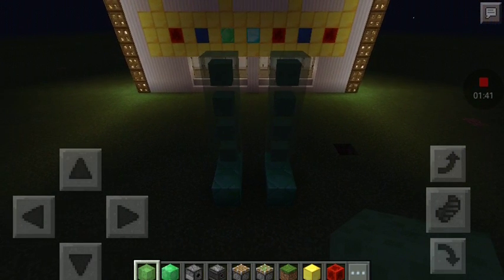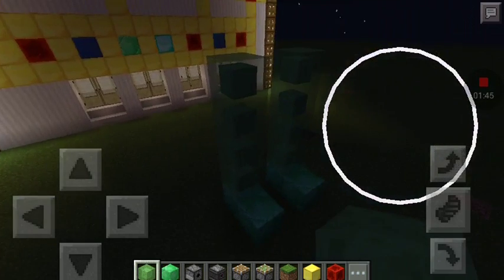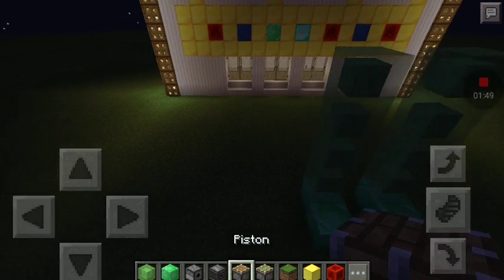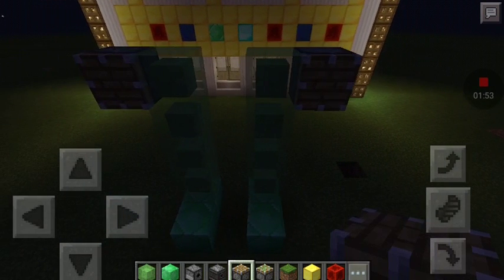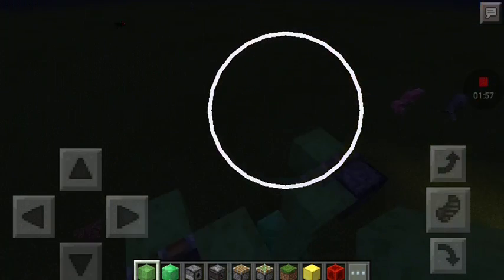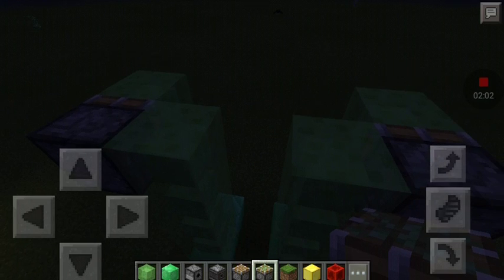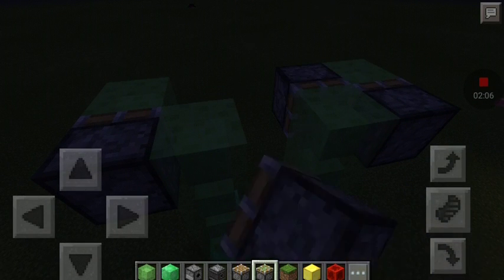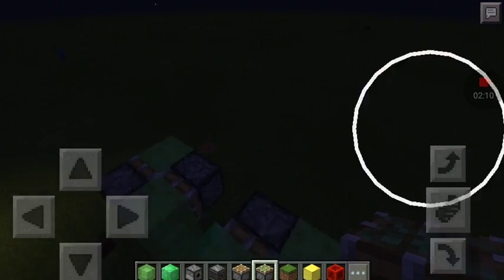I know it looks like a human leg but soon it'll look like a robot. Take the piston and put two on each side, then take another slime block and put one on each side. Then on the next side take the sticky piston — not an ordinary piston, a sticky piston — go to the back and make it face the opposite way.